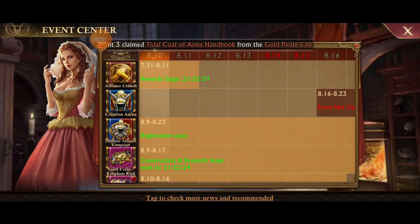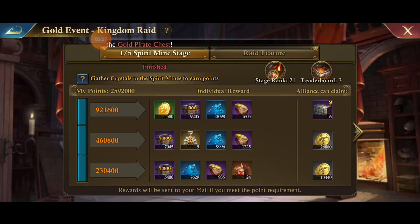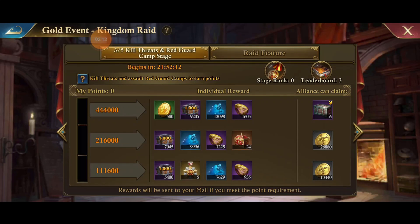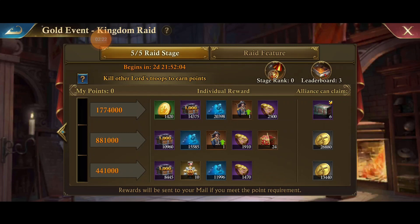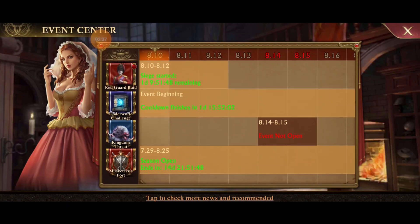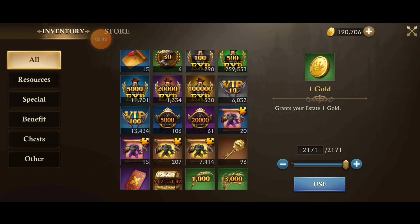The other spot that they just released is inside of Kingdom Raid. In the gold event Kingdom Raid: day one you can unlock 24 chests for the bottom tier, another 24 for day two bottom tier, 24 for killing threats on day three, 24 for the training stage, and another 24 for the raid stage. That's a total of 120 chests, which is pretty significant. You're going to have to do math and balance your badges.